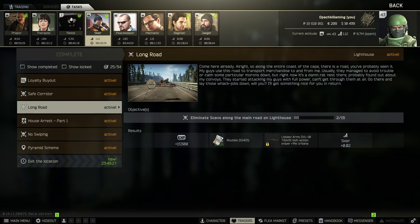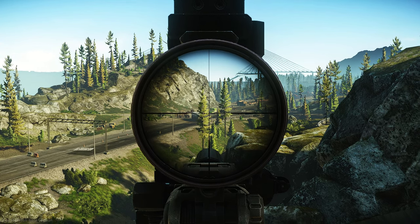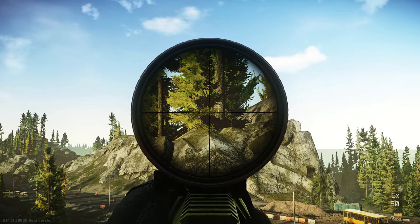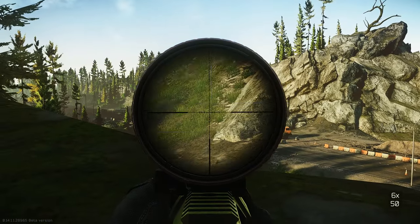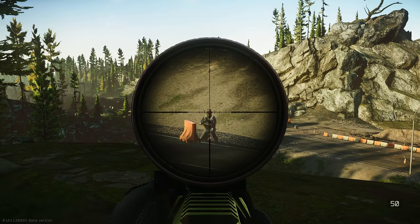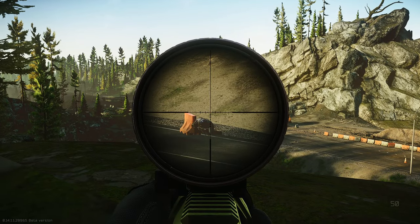This first quest, as seen in the intro, is Long Road. In this quest, you have to get 15 scav kills on the Long Road on Lighthouse. Doesn't seem hard, right? Well, the scavs that spawn on the road are almost never there. When the scavs do spawn there, it's usually a player scav, and from the angles that you hold this road from, it can be like a 200 meter shot on a moving target, which can be very hard.